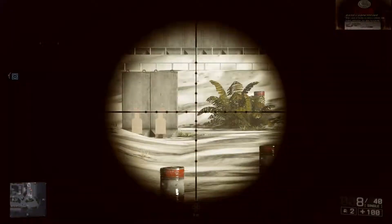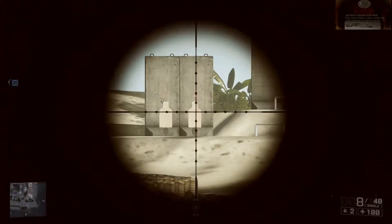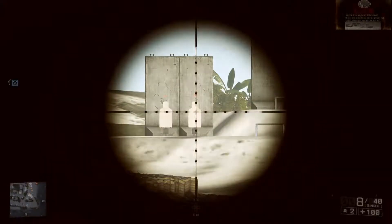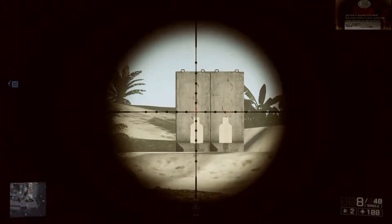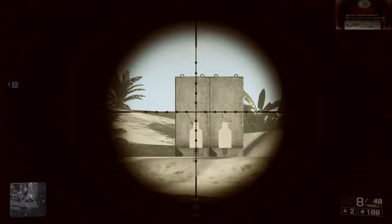Say for instance you have a target that is six feet tall — so that's two yards. From the top of the mil, from the top of his head, from the first node dot all the way down to his feet — say he takes up four mils. So basically, do it this way: two divided by four...